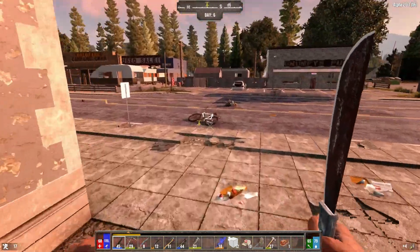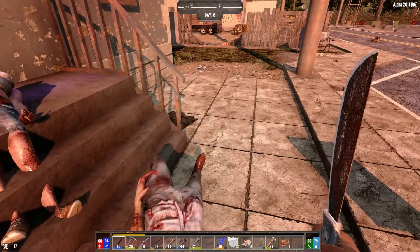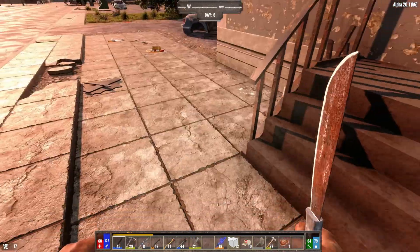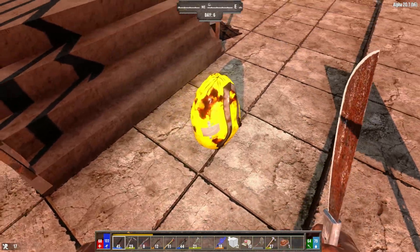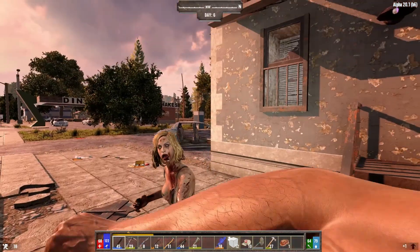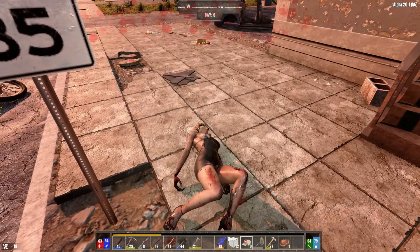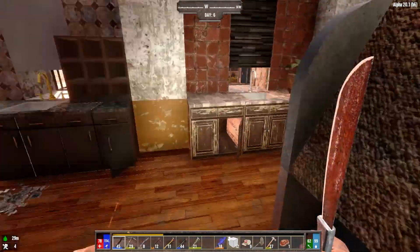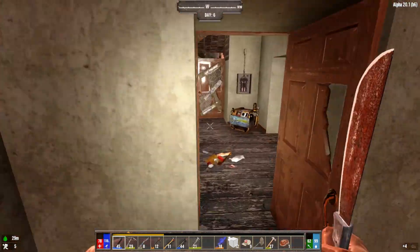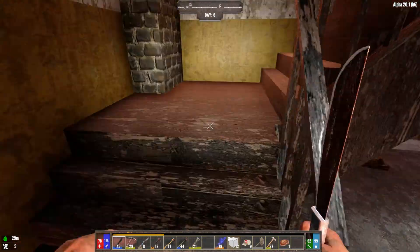Let's dump some stuff off and kill the riffraff. They drop a lot of turkeys in this. This turkey appears to be a ghost turkey. Come on, blow-up doll — die. Ladies and gentlemen, that's that room. I'm going to do a quick upgrade to this base for Horde Night, and then we'll bring it back and try it out.